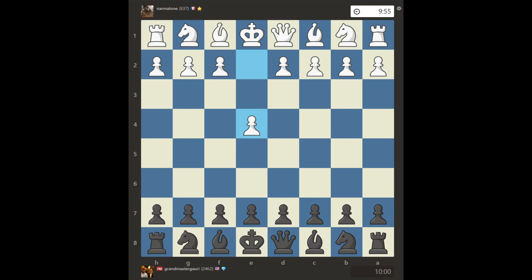This was against somebody from France. He played e4 e5 — once again the same Scotch Opening, just one game apart. I did the same thing: Bishop c5, Knight c6, and our favorite move — Queen f6. Is he going to fall for the mate this time?